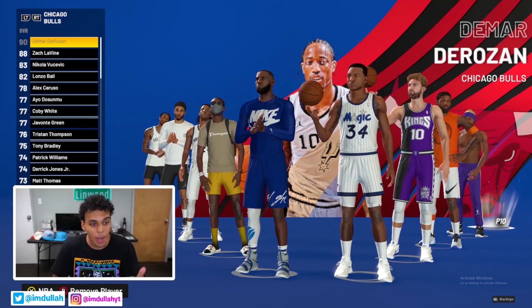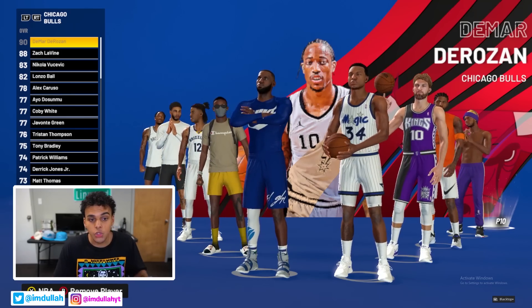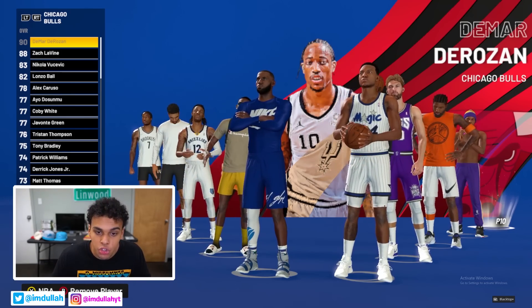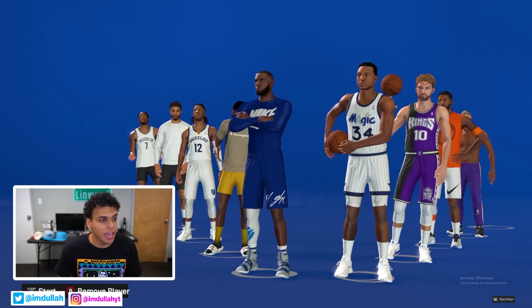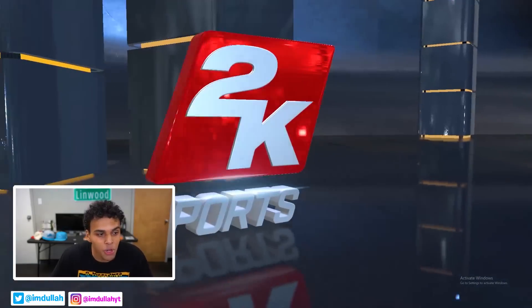Here are the Drew League teams: LeBron, De'Aaron Fox, Ja Morant, Jayson Tatum, and DeMar DeRozan on one team, up against Wendell Carter, Paul George, Darius Garland, and Lonzo Ball. Their motto is 'No Excuse, Just Produce' — which goes hard. The Drew League is set, now it's time to dominate.